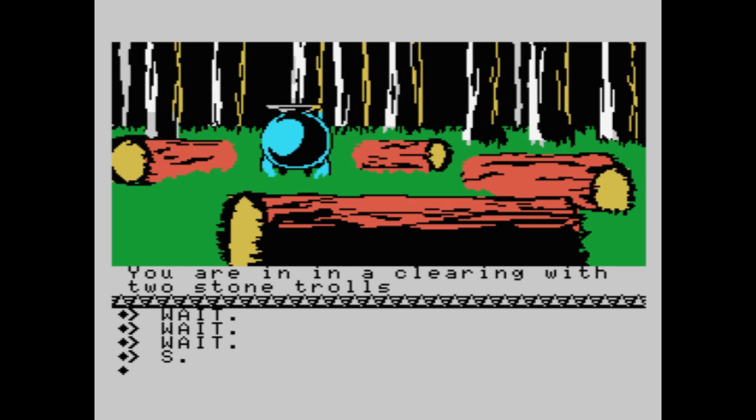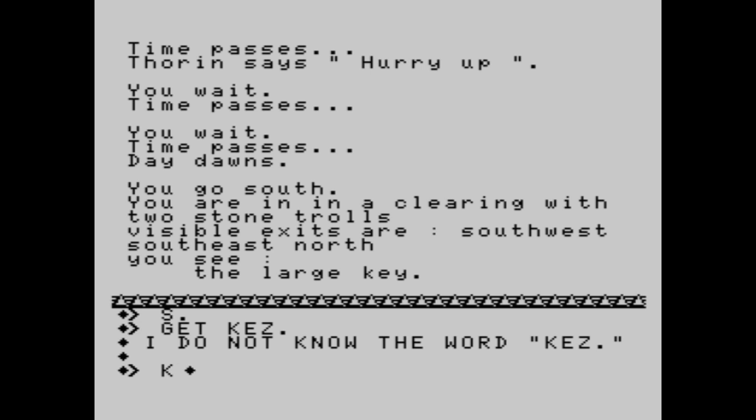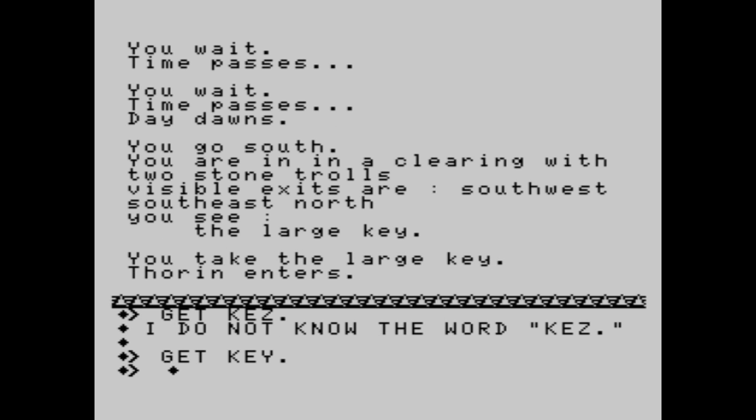We are back in the troll clearing. You are in a clearing with two strong stone trolls. Something happened — the trolls have turned to stone. Visible exits are southwest, southeast, north. You see the large key — you can get it. I do it with the German keyboard, but this is manageable. You take the large key. By the way, sorry for butchering the English language, sorry for my accent, but I think this game is worth a good narration. It's not very common to do a text adventure as a Let's Play, but we will try it. So we got the key and now we're going north.